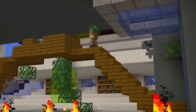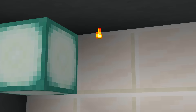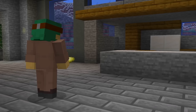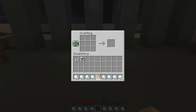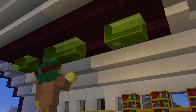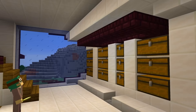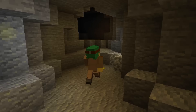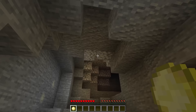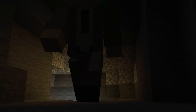Torches are so medieval looking and don't really fit with any modern style builds. You could use sea lanterns, or you could give these new glow balls a try. Craftable with glowstone dust and snowballs, if you throw these at a surface it'll light up the surrounding area. This would be a nice alternative to invisible lights and it'd be obtainable in survival. Not only are they great for modern builds, but you can throw them all over caves — just be careful as the lights start to run out after a few minutes.